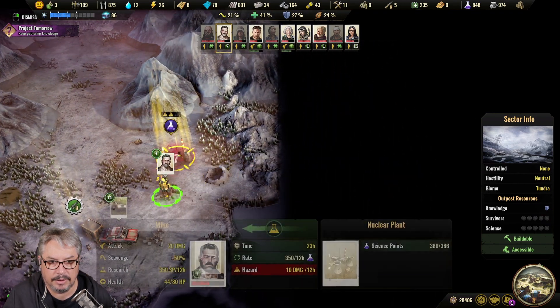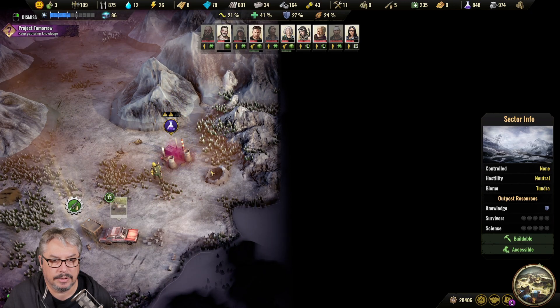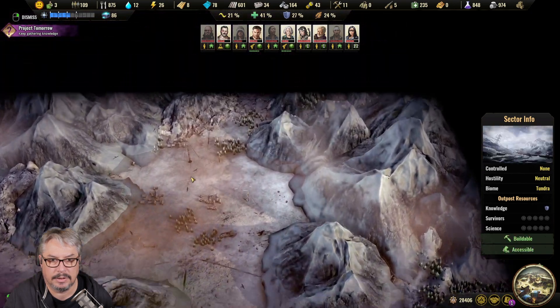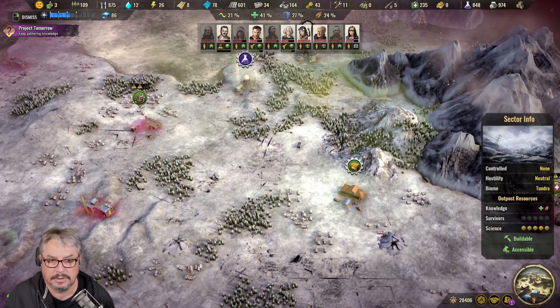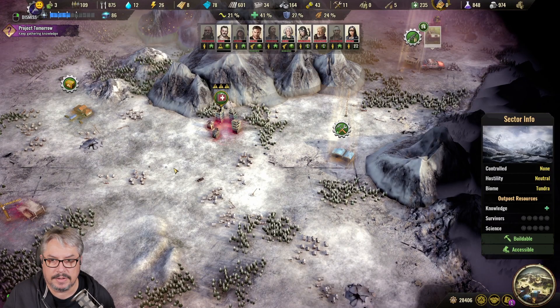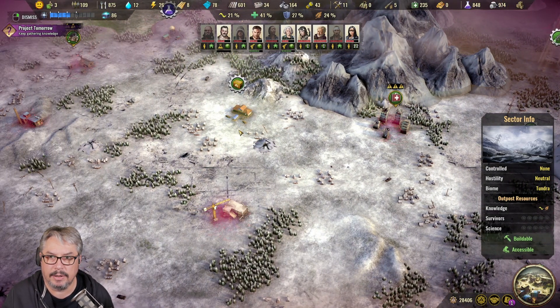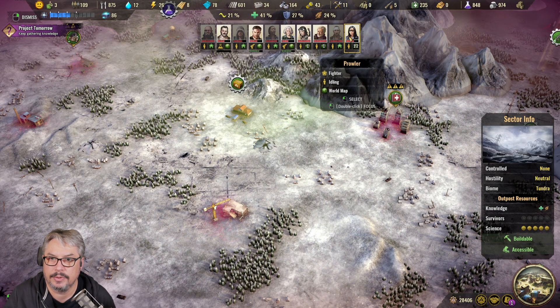Good choice to bring you up here - you can grab that science point. This corner is all done, other than some fighting and stuff. We should also think about getting some more outposts. We'll have to work out what we're going to do there.